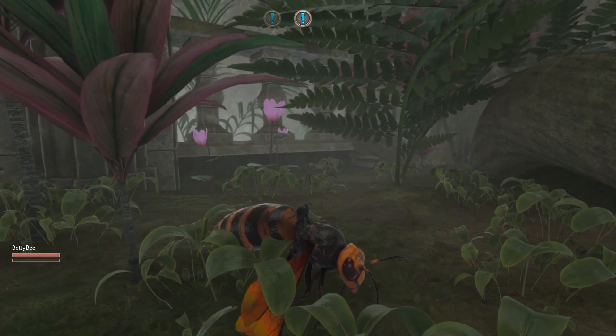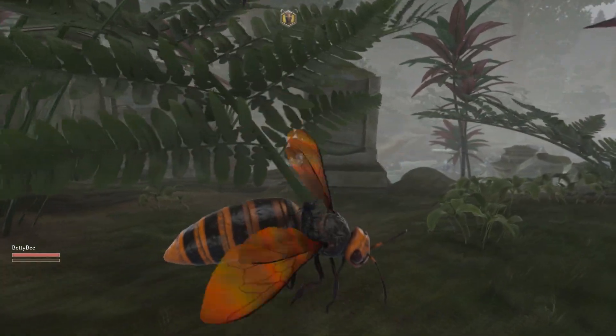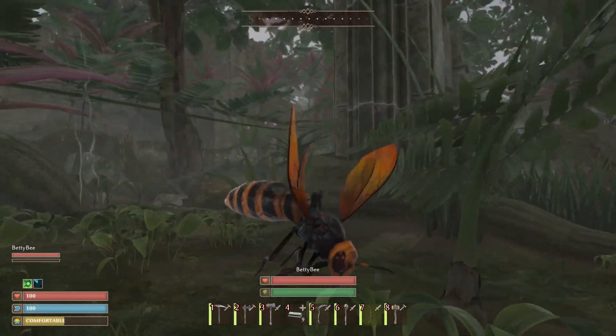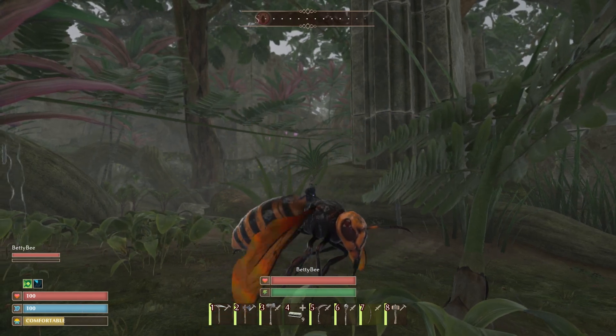Let's talk about some of the mechanics with the hornet. If you look in the bottom left-hand corner, you will notice that there's the name of my hornet as well as a bar below that. At the time of recording this, leveling of creatures had not yet been added into the game, so I'm assuming that in the future that bar is going to be for XP.